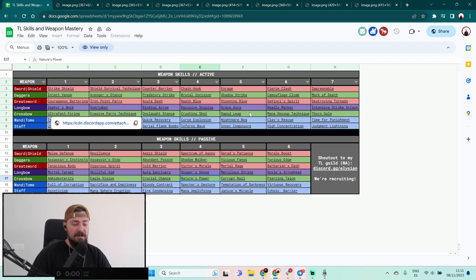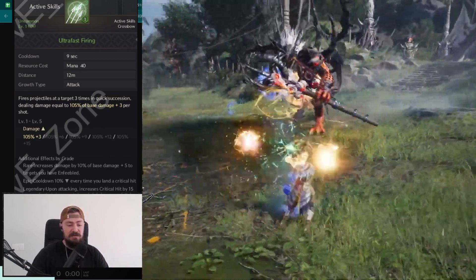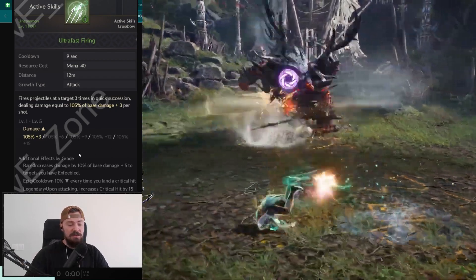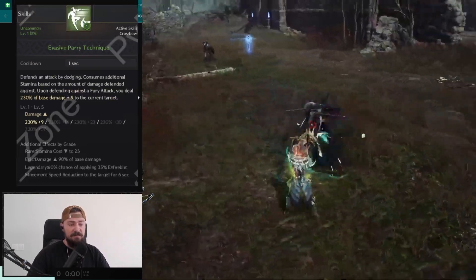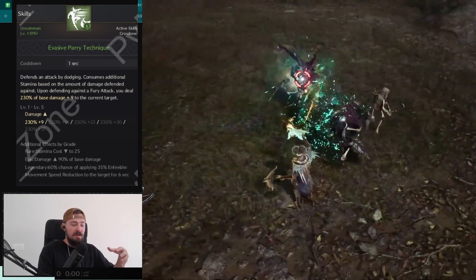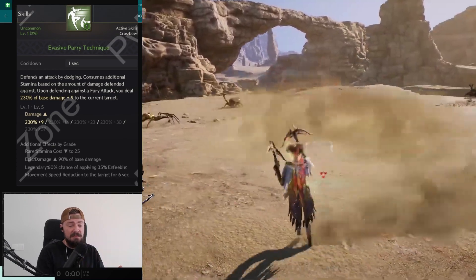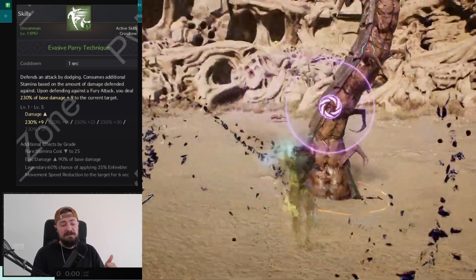Let's talk about the active skills. Starting with ultra fast firing, which fires projectiles at a target three times. You can move and do an additional attack with additional damage, three times in a row — faster attacks. Now we have evasive parry technique, where you dash to the side to avoid damage from AoE attacks. You can do it once a second, so the cooldown is one second — pretty fast.